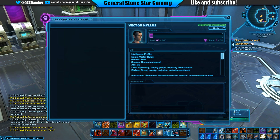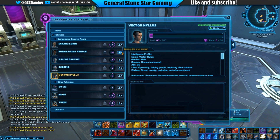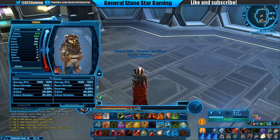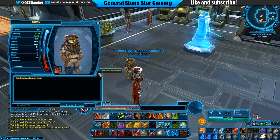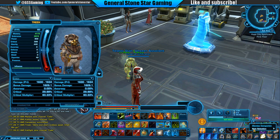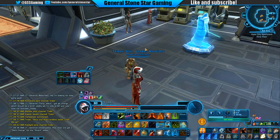I can't summon companions from here anymore, that's right. I'm going to summon my best companion — I forget which companion I've geared. Wait — did they change this? I think they changed it so you don't have to gear companions anymore. That's right — they made it so you don't have to change your companion's gear anymore. That's nice!